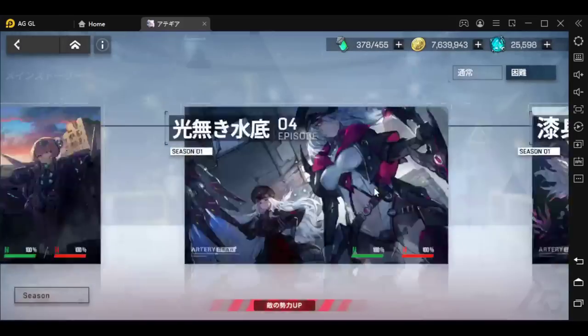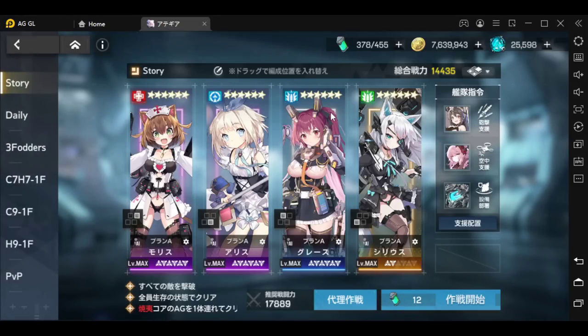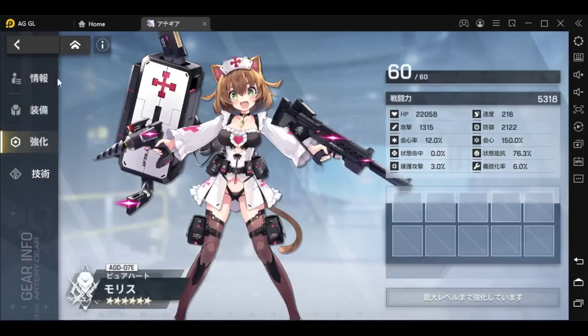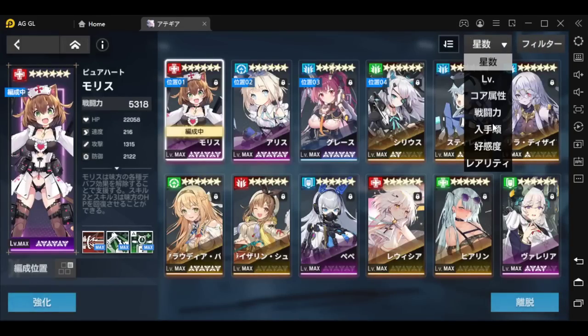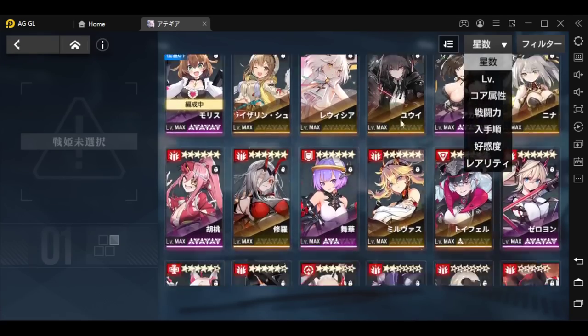First tip: make sure you have a proper team. If you watched the ultimate beginners guide, the recommendation is your main damage dealer or cleaver in the third slot, your first two slots are tank/healer and support, and your fourth position is flex. I always recommend using one of each type — red, blue, and green. If you don't have Morris, who everyone gets for free on day two, you can use Komachi for now. Komachi is a three-star red-type healer.